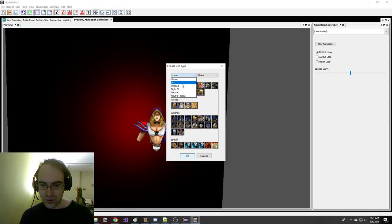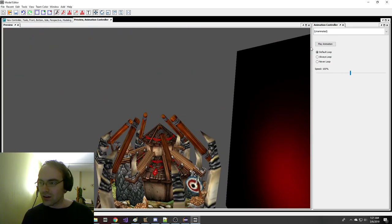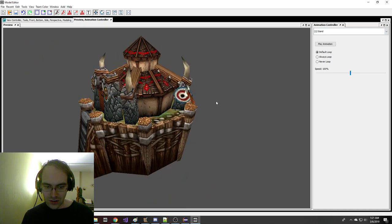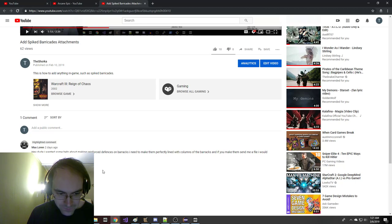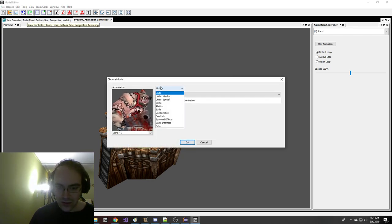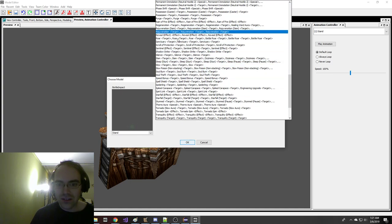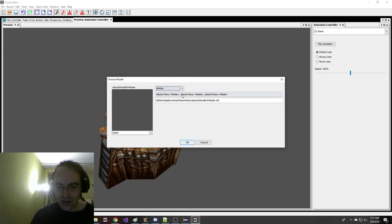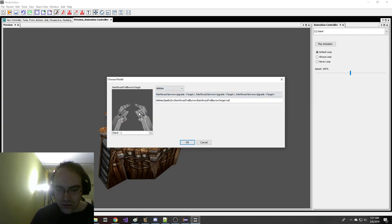Just for fun, let's try to do spiked barricades on a barracks. I'm going to open up our standard barracks — it's looking pretty good. Actually I said spiked barricades but he said reinforced defenses, so let's keep that in mind. We'll go ahead and load reinforced defenses — it's probably an ability, not a buff. We'll get reinforced defenses from the list of abilities. Reinforced burrows, reinforced defenses.